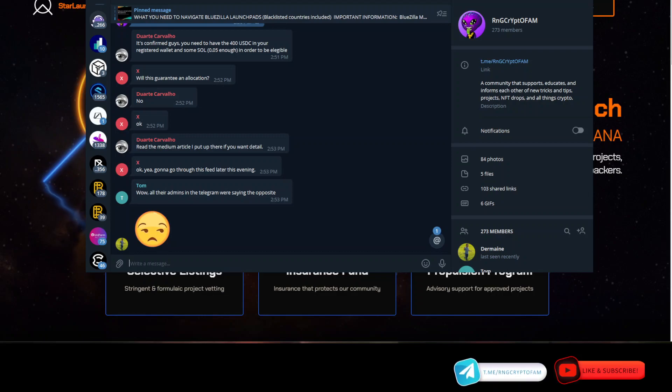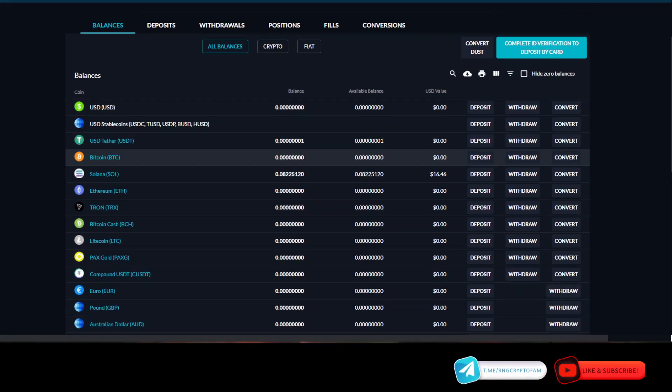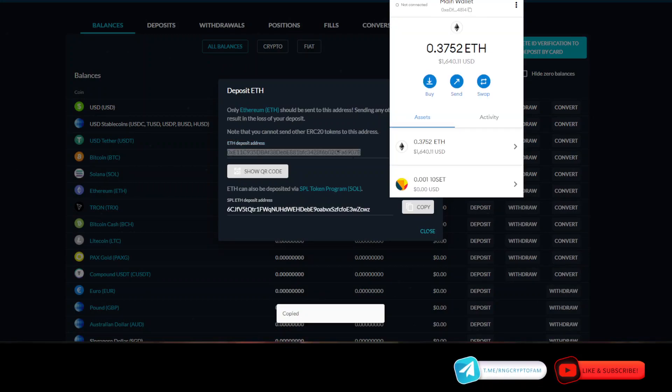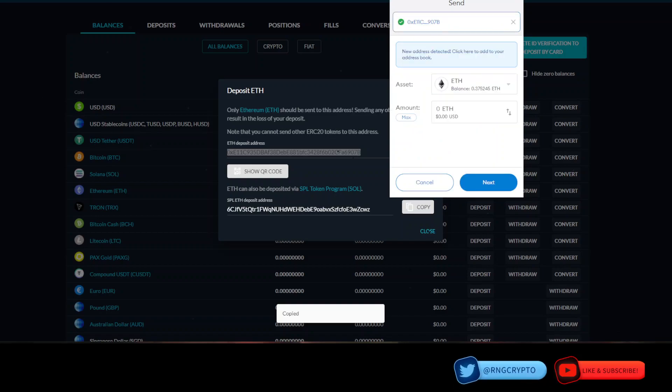I do apologize for catching this so late, but you still have time. What I'm going to do right now is send some USDC into my Phantom wallet. The first thing I'm going to do is convert some Ethereum by depositing it from my MetaMask wallet, so you guys are going to watch me do this live.